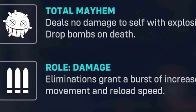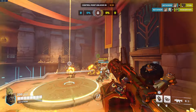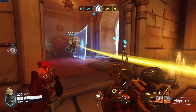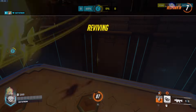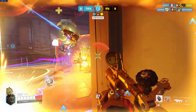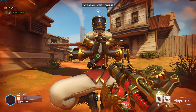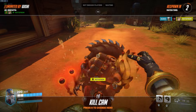Now Junkrat also has two passives. He has the Total Mayhem passive which is his specifically, and then there's the damage category passive which every damage hero has. The damage hero passive gives you increased movement speed and increased reload speed whenever you get an elimination. This lasts for 2.5 seconds and resets on another kill — it does not stack. Junkrat's specific passive, Total Mayhem, is something you don't really need to worry about too much because it happens when you die — it unleashes a bunch of grenades dealing 200 damage to the surrounding area. Unless you know you're about to die with no other option, it's not something you really need to focus on. Sometimes I'll jump into enemies knowing I'm about to die hoping for a pick, but apart from that, don't worry about it too much.